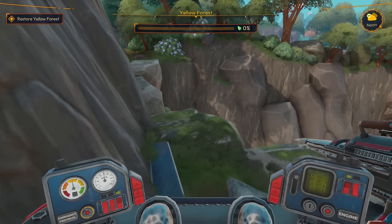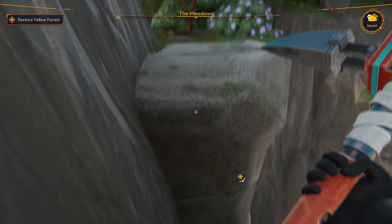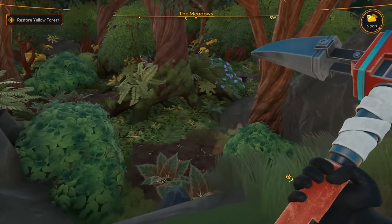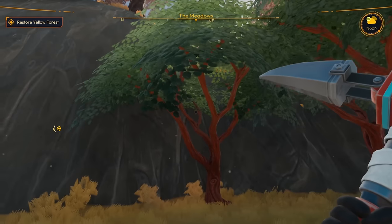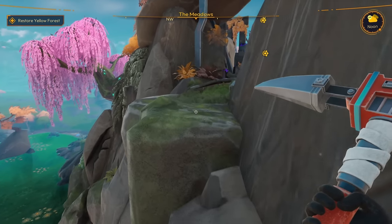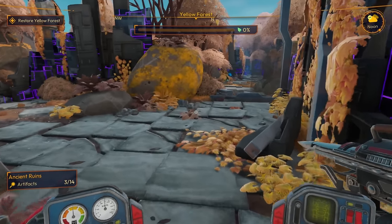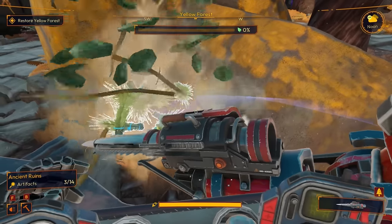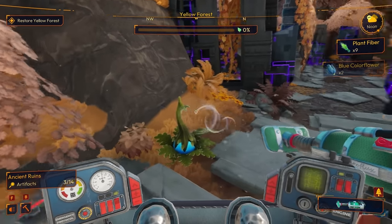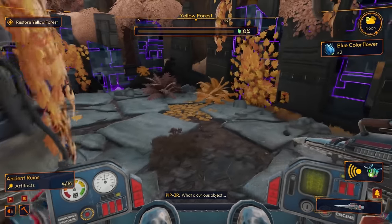There's glass and windows over here — that's absolutely a path for us to walk on. We made it! What's over here? It looks like a footpath — like there should be something here. I don't like being out of my mech, let's get back in — okay we're safe. Let's see if we can find more artifacts. There's a blue color flower, and oh, an artifact right here! That's four of fourteen.